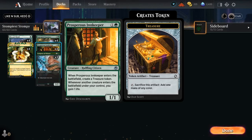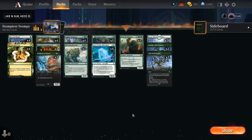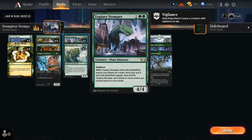Prosperous Innkeeper gives us some ramp and a little life gain — gives us a treasure, and whenever another creature you control enters the battlefield you gain one life. Sculptor of Winter plays with the snow-covered forests; you untap a target snow land, which can ramp into bigger creatures. Topiary Stomper is one of the more interesting rares from New Capenna: when it enters the battlefield, search your library for a basic land, put it onto the battlefield tapped then shuffle. It can't block or attack unless you control seven or more lands — just ramps us into stuff.